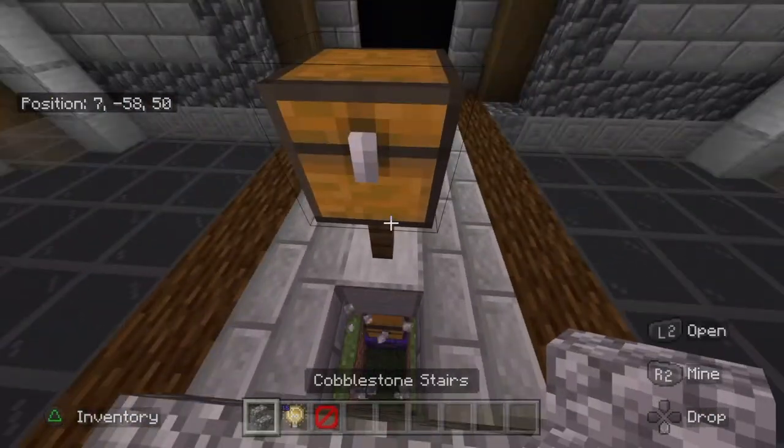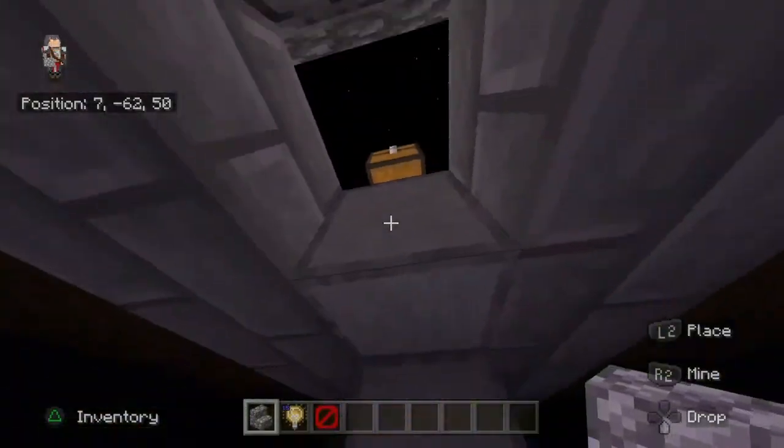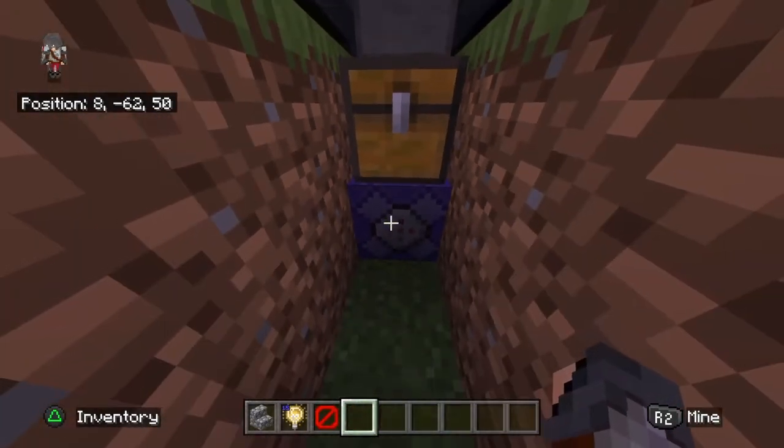I would advise you to put your command block at least 6 blocks under where you want the chest to spawn, because that's how I'm making it and that's how it's going to spawn if you do the same exact command as me.